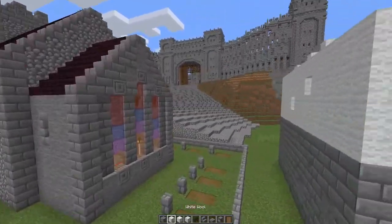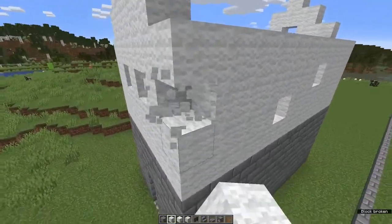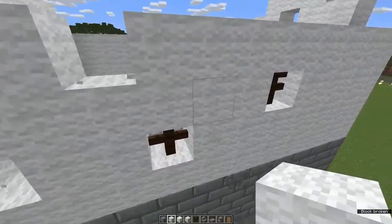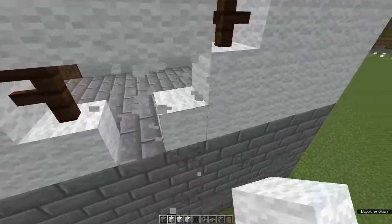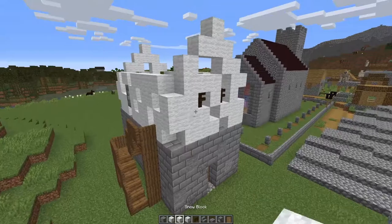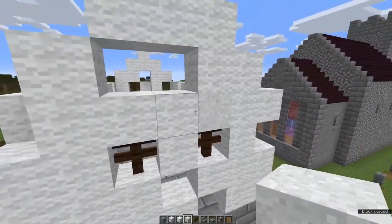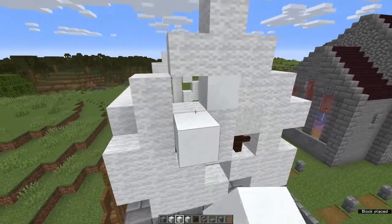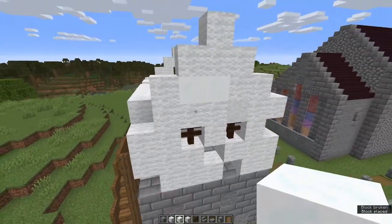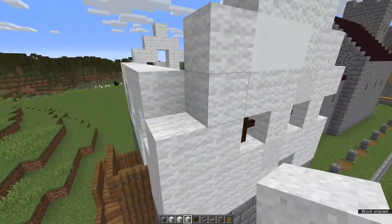Now it's time to texture the upper floor — same as the bottom floor. Knock out odd blocks, try not to make a pattern, and remember less is more. Now go round and randomly replace blocks with white concrete powder and snow blocks, and just keep mixing and matching them until you're happy with the balance.